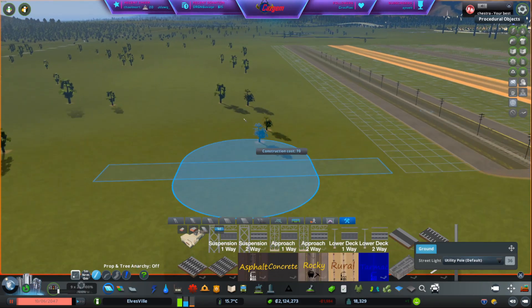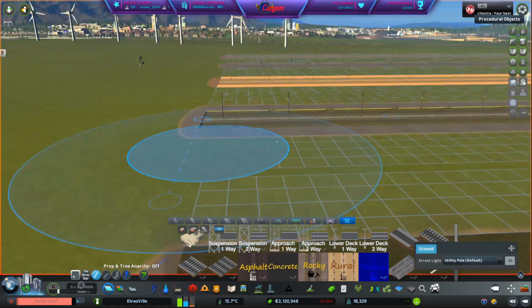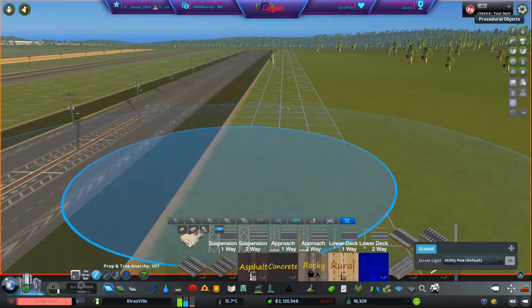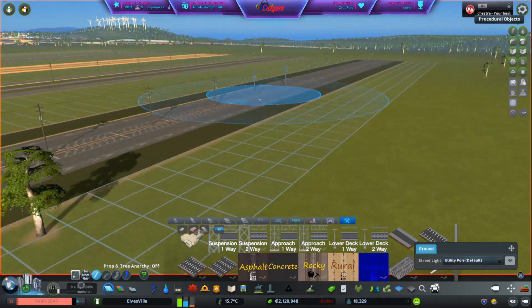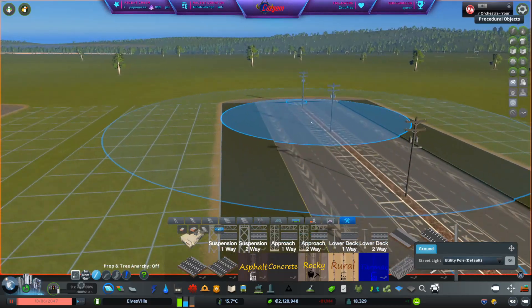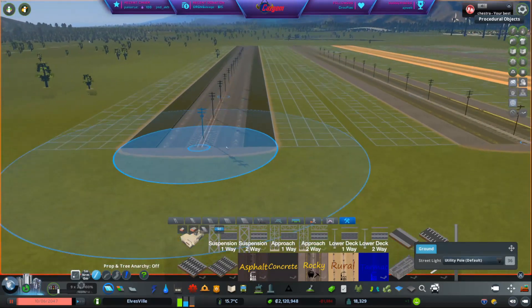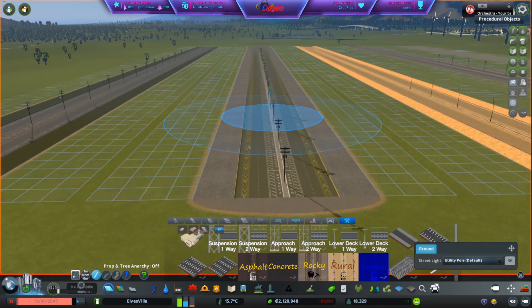And then we have the tarmac over here. This one's great — I've actually been using this in my dock area at the city of Rockdale. This is a beautiful, beautiful road. It's got all the tarmac on the side, the green, and it's just really beautiful. That's what you can do to give that extra edge. This for me is my most used, though — just the asphalt.